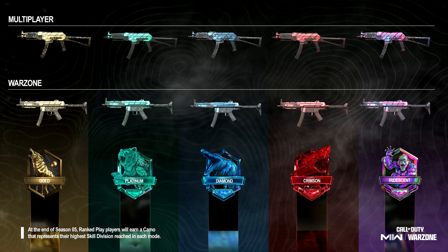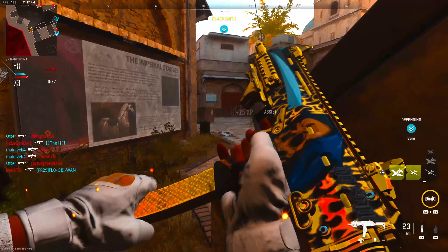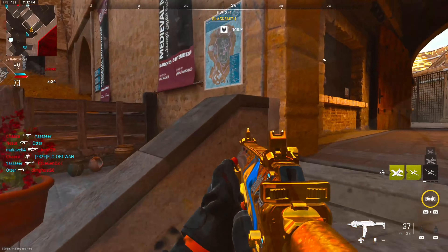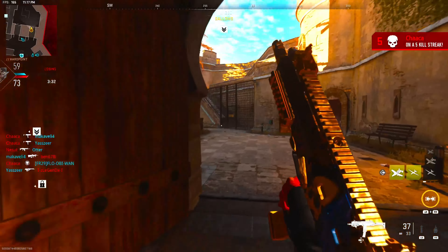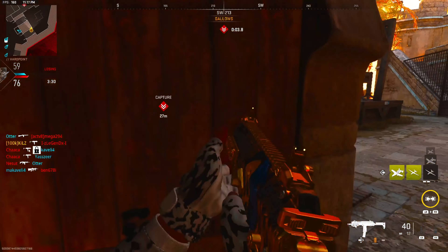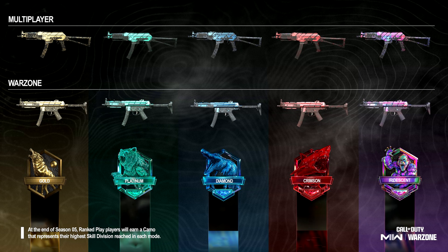These are the ranked play rewards for Season 5 in both Warzone and Multiplayer. It looks like Warzone's camo is just kind of like gold camo from MW2019 but just different colors to match the rank that you are in. But the multiplayer camos look pretty sick, and I really like the diamond camo because it makes every gun look like it's a Peacekeeper. This will definitely revive the ranked scene and gives you something to actually grind, because so far camos haven't been that great to grind for.